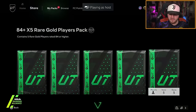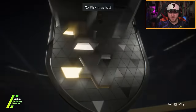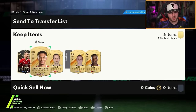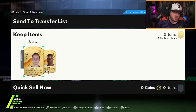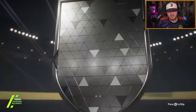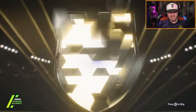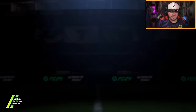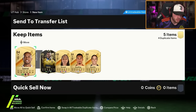A couple more 84 times fives. First one — guessing an Englishman, I'll guess Bellingham. Oh, it's Trent — I was close. Second 84 times five, no future stars. We get a Frenchwoman who plays centre-back — it is Renard inform.